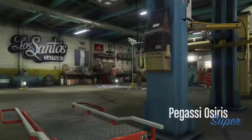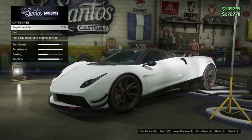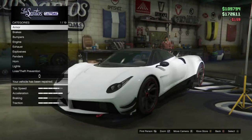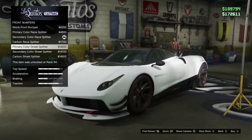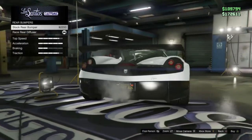Customisation-wise, this thing has a similar amount of customisation as the T20. It's got a couple of two to three options in each category. You've got the standard bumper and then the race bumper, the spoilers, carbon, secondary, primary colours and all that. It's got all that kind of stuff as per normal.